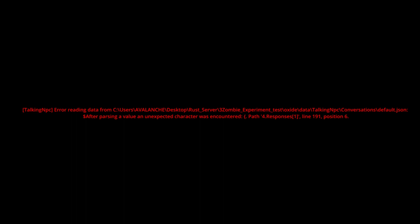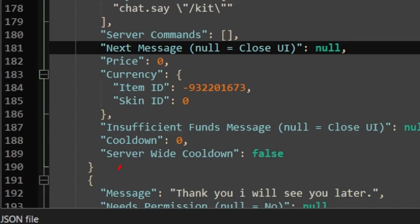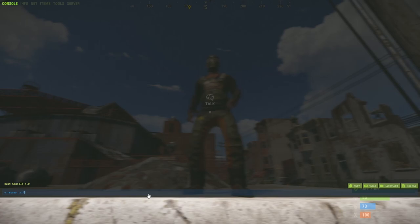I just want to cut in real quick — I threw an error. I forgot to put a comma. The plugin will tell you the line and position where you need to correct your mistake. Let's go ahead and do a quick reload of the plugin.